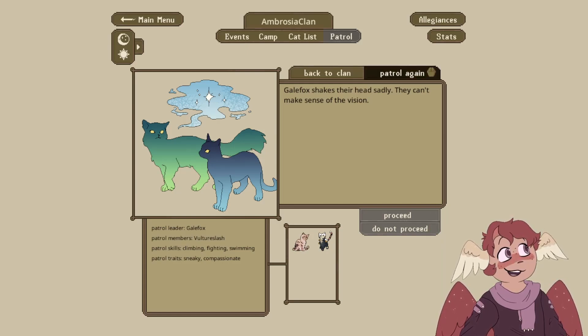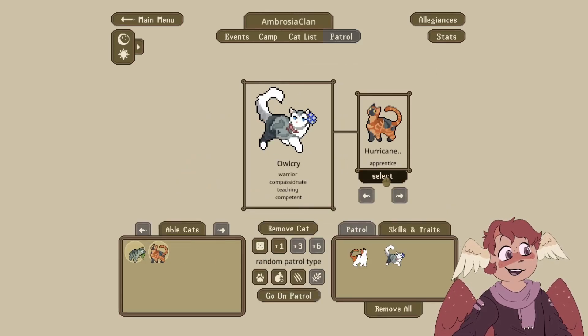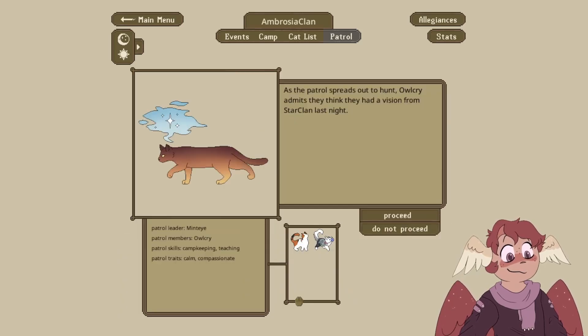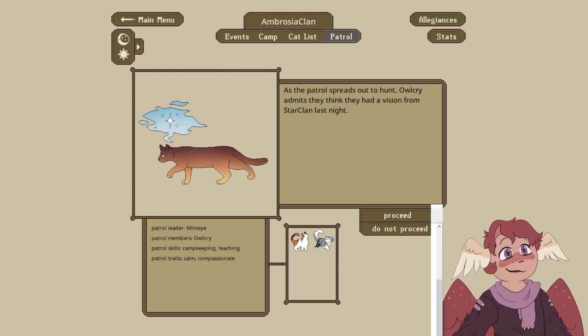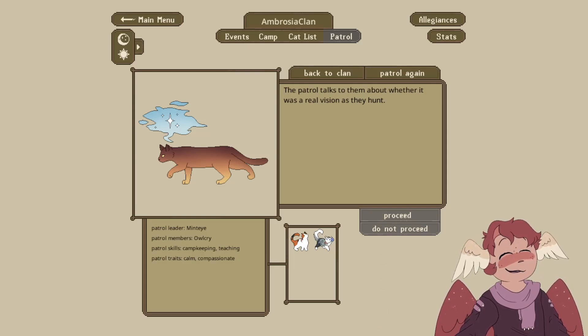I'm just taking this as Mintai is the true StarClan prophecy cat. As the patrol stands out to hunt, Owlcry admits that they think they had a vision from StarClan last night. Why? You're so obsessed with StarClan. The patrol talks to them about whether it was a real vision as they hunt. StarClan, please — why are you so obsessed with me? I want to know what's wrong.